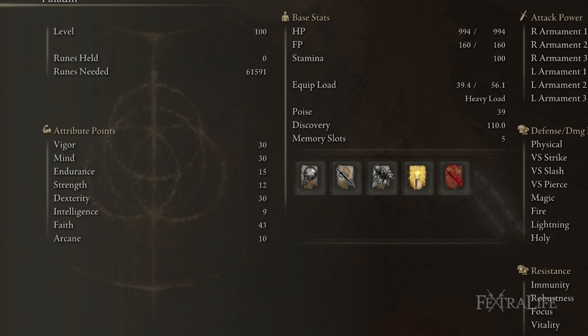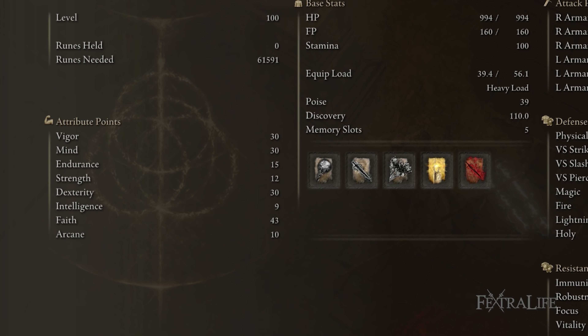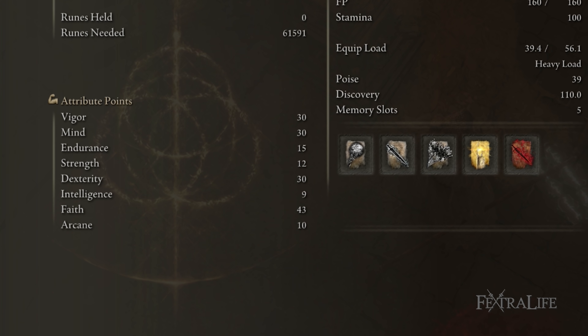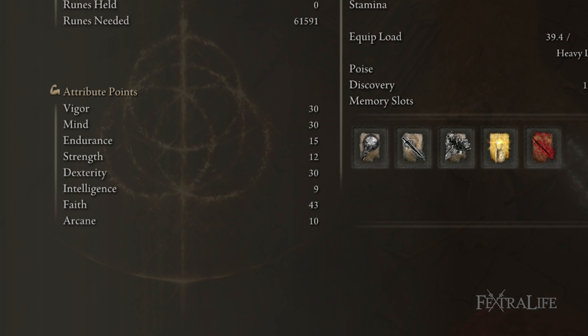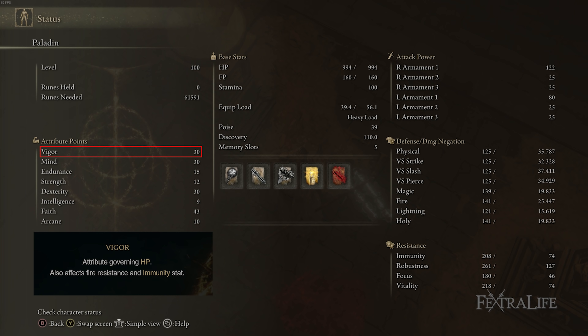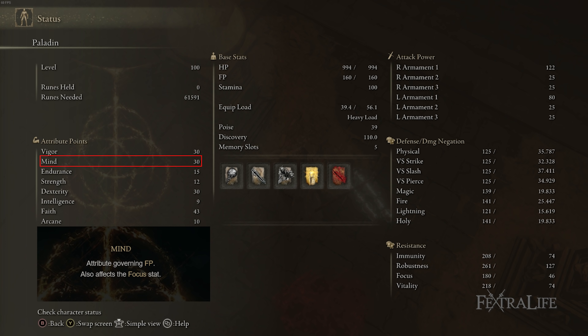My stats for this build are 30 Vigor, 30 Mind, 15 Endurance, 12 Strength, 30 Dexterity, 9 Intelligence, 43 Faith, and 10 Arcane. I took the Radagon Sword Seal off for this — keep in mind that Vigor, Endurance, Strength, and Dexterity will actually have five more points each from Radagon Source Seal. Vigor is self-explanatory — you need health since you'll be in melee range a lot using weapon arts with long animations. 30 Mind is there because this is an absolutely FP-hungry build; Black Flame is 18 FP, Spinning Slash is 14 FP, and Scouring Black Flame is expensive as well.